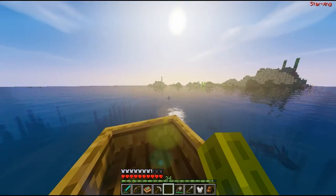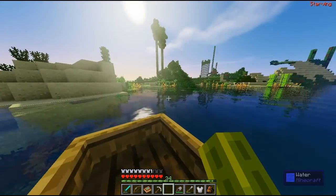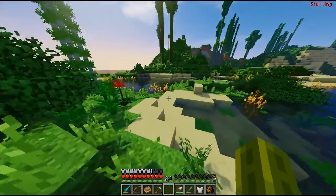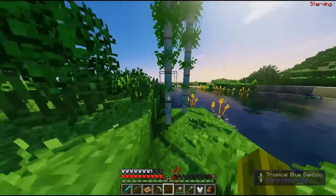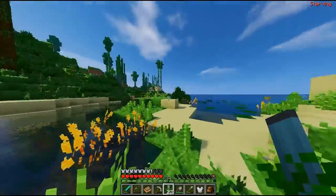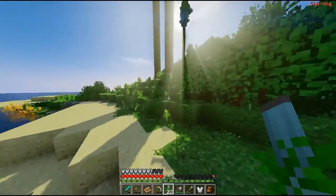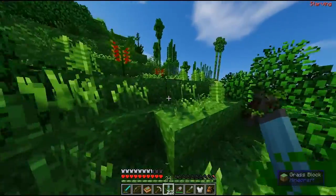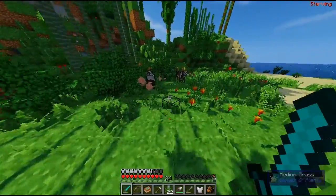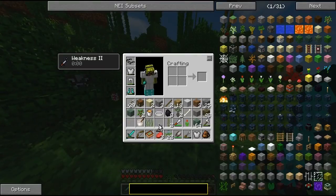I'm pretty sure there are sharks and various other fish out there — some rays as well. We're currently heading east. Only about 15 seconds later we've come across some land. We broke the boat, but here we are. Oh look — some tropical blue bamboo! I'll take some of that. I love the bamboo in this, especially the rarer ones — they're kind of like an alternative to trees because you can use them as sticks.